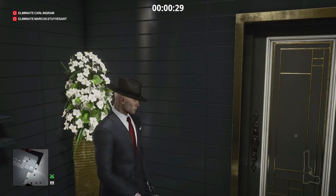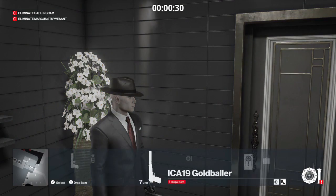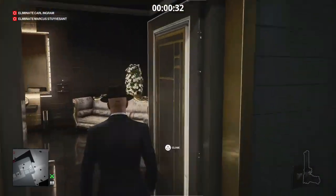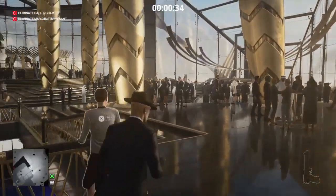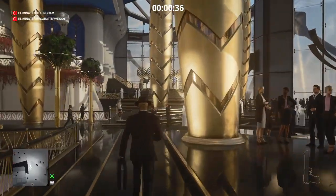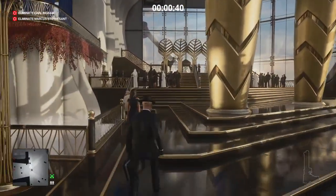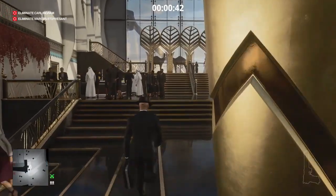Now we can remove our gas grenade from the briefcase and return the briefcase while we're in here. We can then head off to the other end of the atrium, and in a short while Marcus Stuyvesant will head over in this direction.